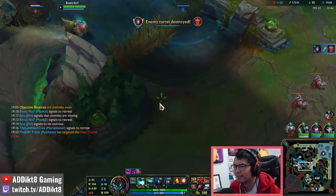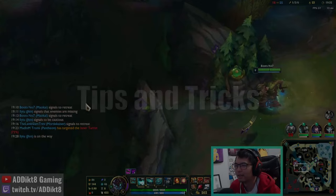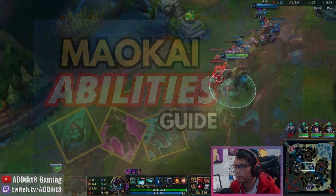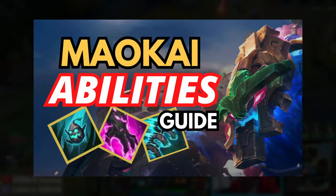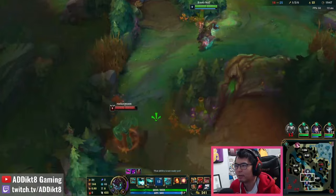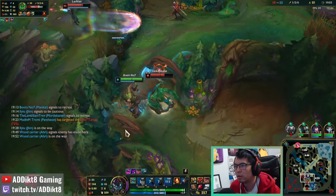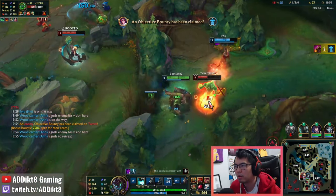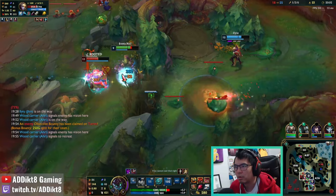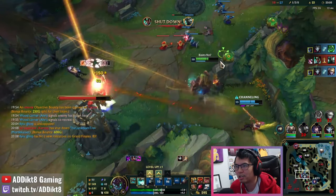Now that you have the best items and runes for Maokai support, let me share some important tips and tricks on how to best use his abilities in Season 14. If you have absolutely no idea what Maokai's abilities even do, I'd highly suggest watching my Maokai abilities guide video. Your bread and butter Q ability, Bramble Smash, is what you will want to max first. As a support player, there are two main uses: providing additional damage, or acting as a disengage peel tool. In most cases, your Q will simply be a follow-up tool for your basic combo when you WQ onto an enemy.